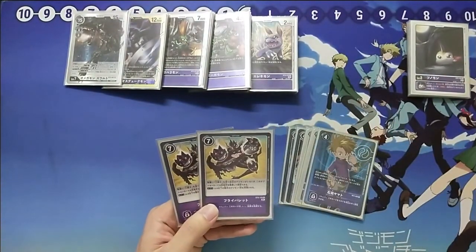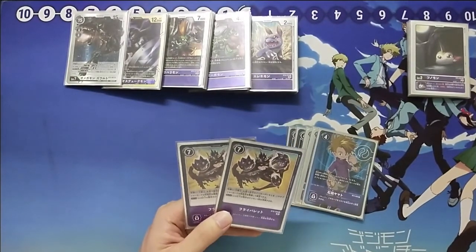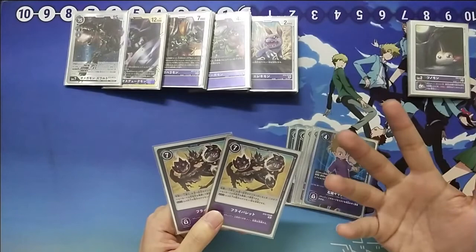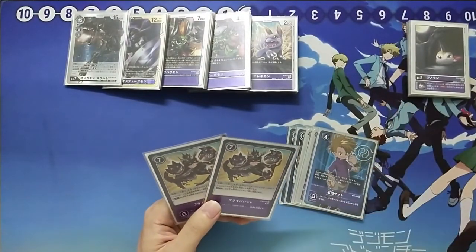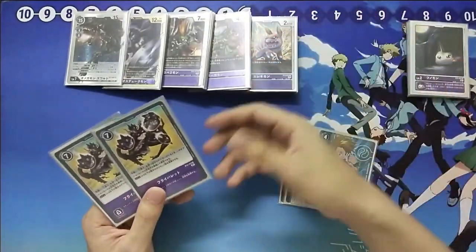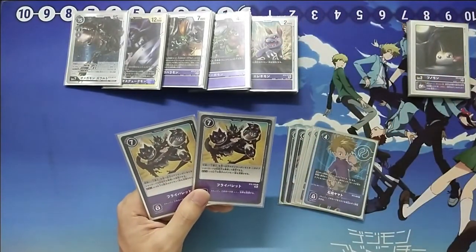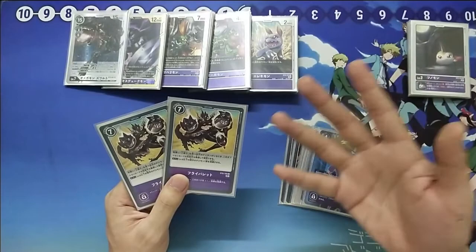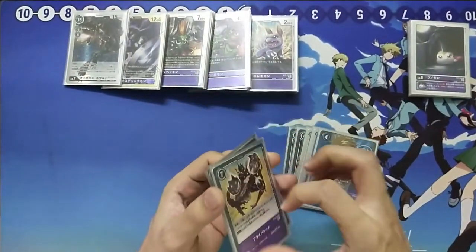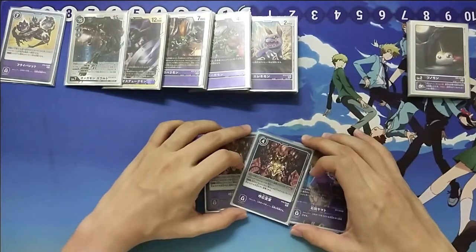First we play 2 Flying Bullets — 7 cost, new burst for purple. We think this is quite good compared to Trom Sword. Although Trom Sword can target level 7 and this only targets level 6, the difference is this can target resting Digimon. The problem with Trom Sword is that when your opponent attacks, you flip Trom Sword from your security, but their Digimon has already attacked so you can't burst or destroy big things. That's why we choose Flying Bullets over Trom Sword.